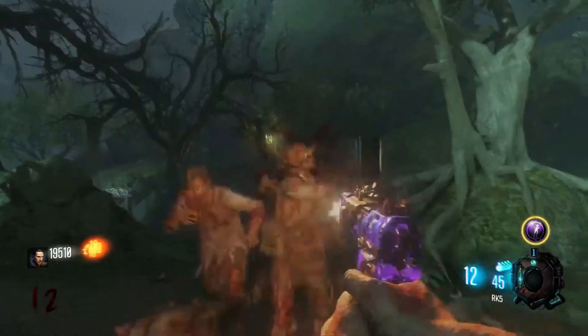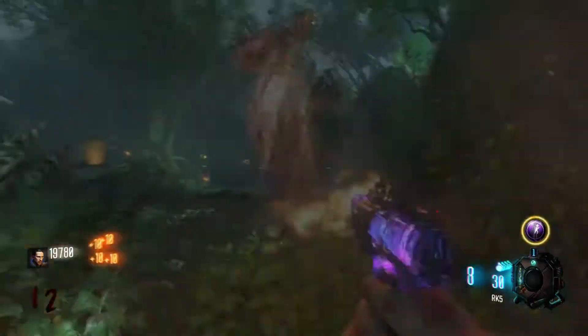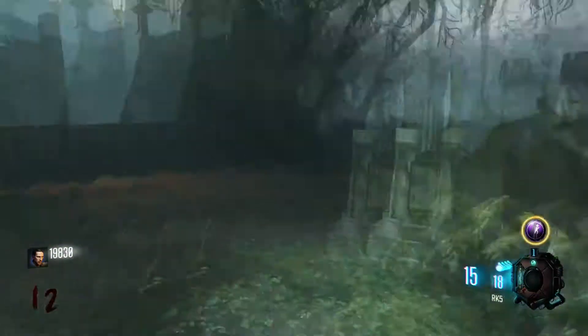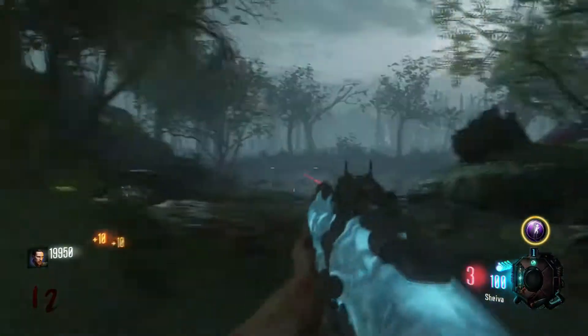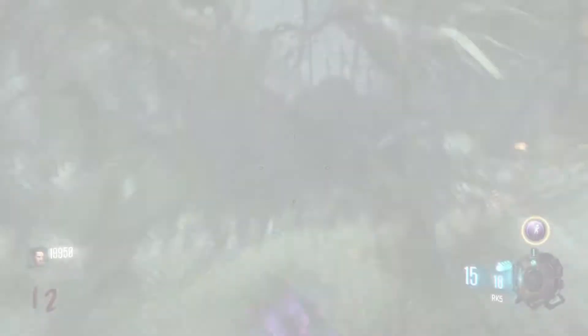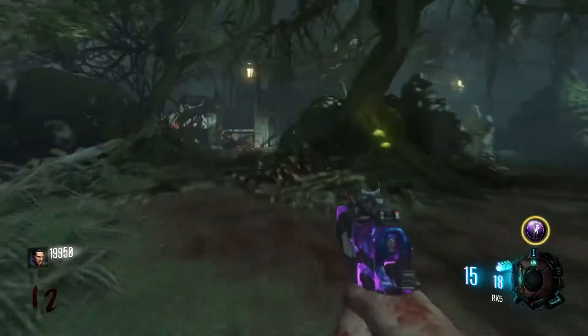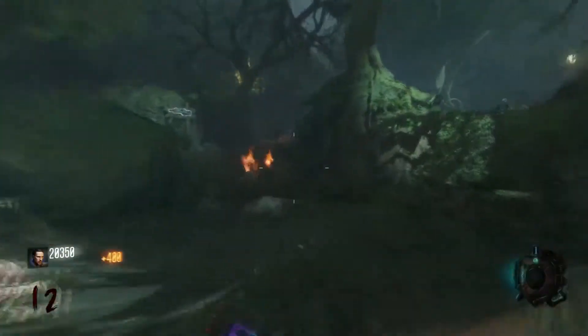I'm going to start running out of ammo really quick. Oh, they're going to start cruising at me. Whoa, bud — chill. That's a nuke, we need that. Well, we don't really need it, but we want it. 20,000 points — a decent amount of points right there. Let's go grab some ammo.